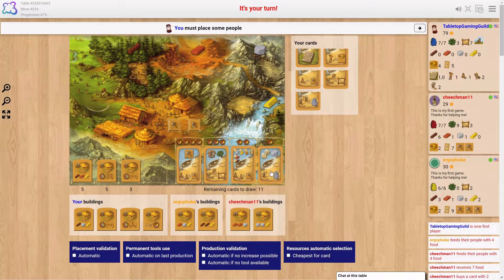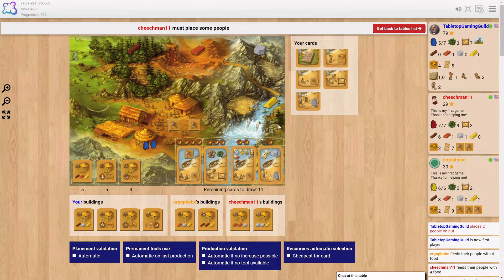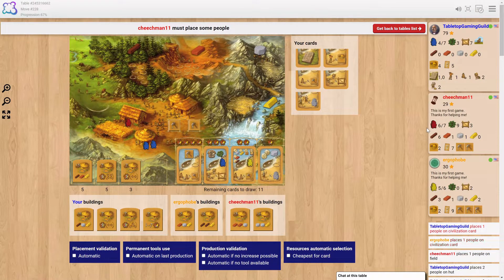Not bad for a trade-off of three wood. Yeah, not bad at all. I'm getting another person — I have a lot of tools. Nathan's out of food. Nice. That one's really good for James — yeah, it's 14 points currently.